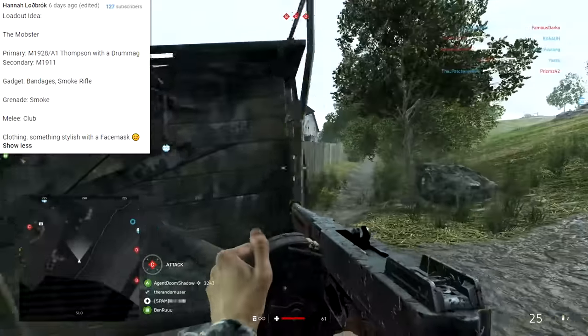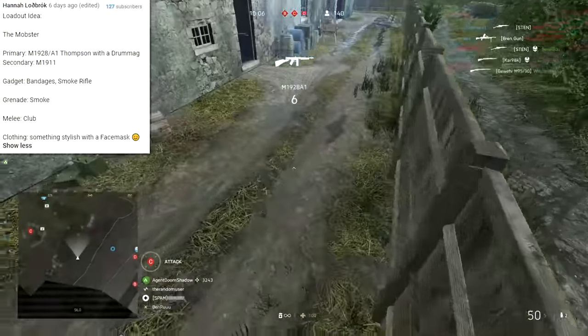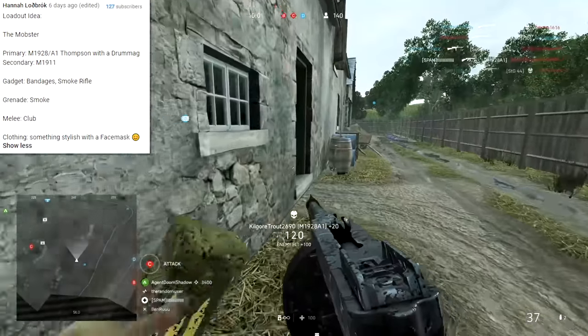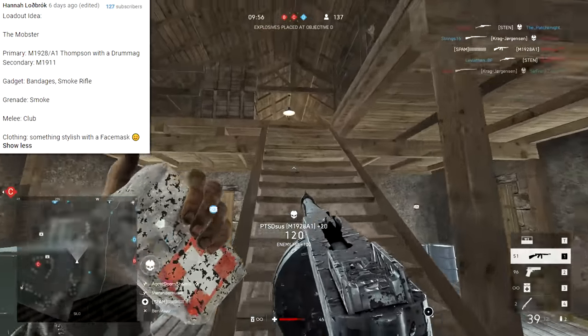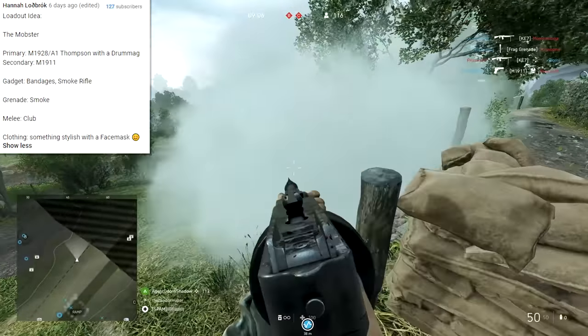Today's top comment comes from Hannah Lodbrok, if I'm saying that right. The loadout idea is the mobster. Primary weapon is the M1928A1 Thompson with a drum mag. Secondary is the 1911, and for the gadget we'll be using bandages and the smoke rifle. For melee, pick the club. Clothing: something stylish with a face mask.